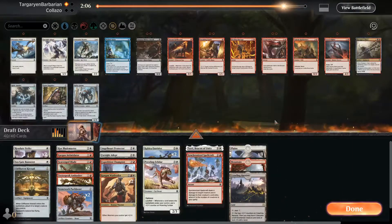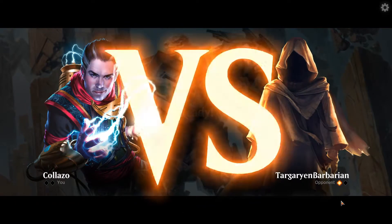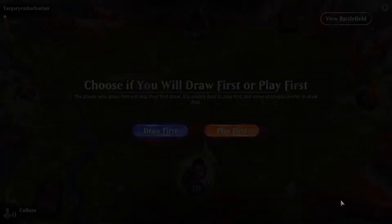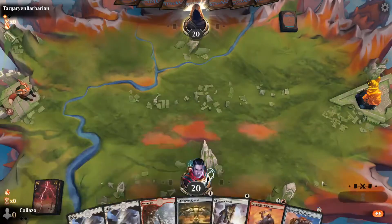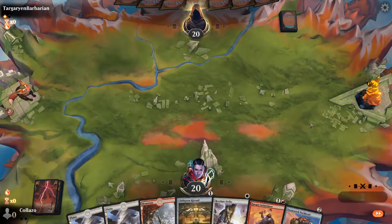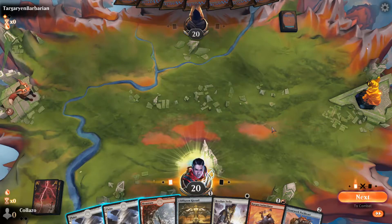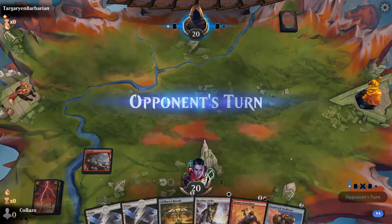Ugh. We're just going to have to run it back. It's a bad matchup. Life gain is really hard — like the worst matchup I could've got. This guy played at least three Core Celebrants, and he had a bunch of Marauding Priests as well. This guy has got a good deck.